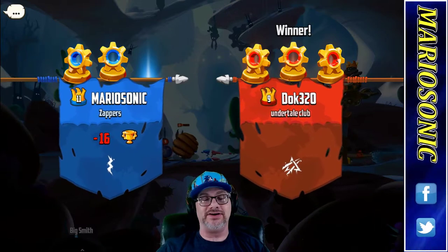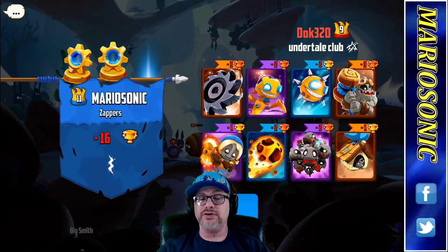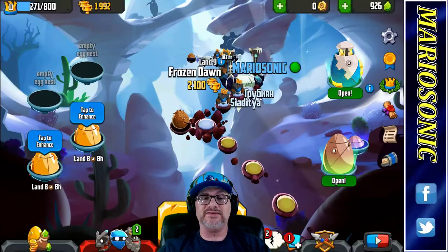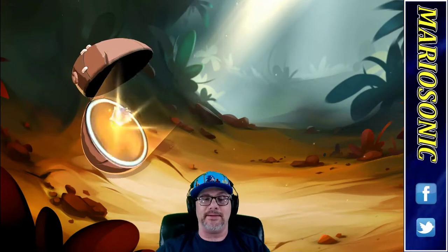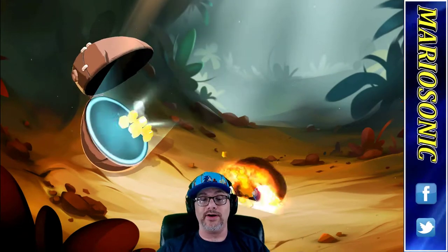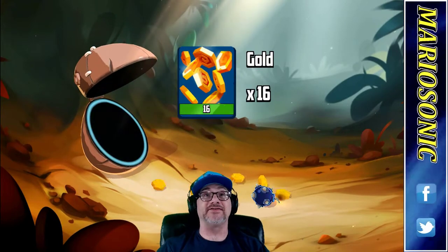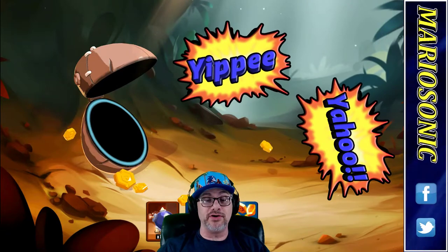It's all good in the hood. We lost a few trophies on that. We got two cogs, they got three cogs — they did pull ahead. I just felt like I was off on my game just a little bit. Maybe getting this egg busted open will help. So we got one sticky bomb, one fireball, and a whole bunch of gold. We love getting gold. Yippee-yahoo. So boom.